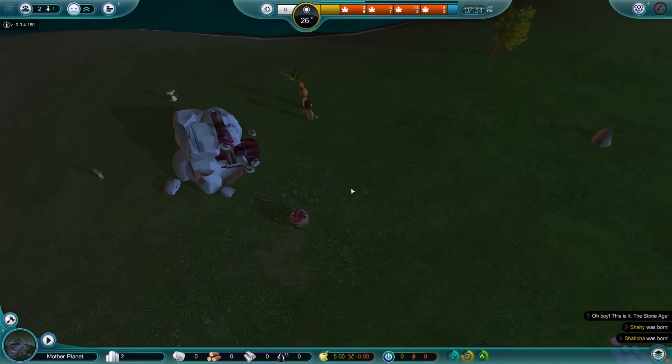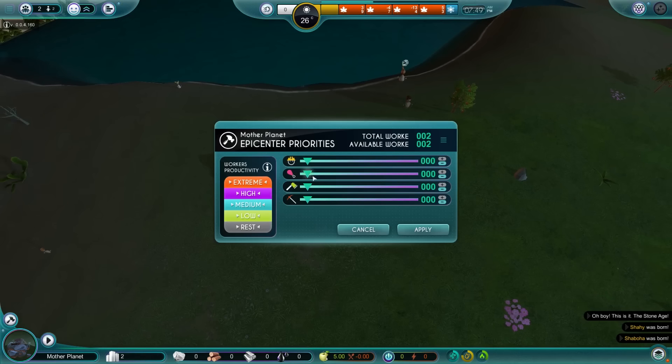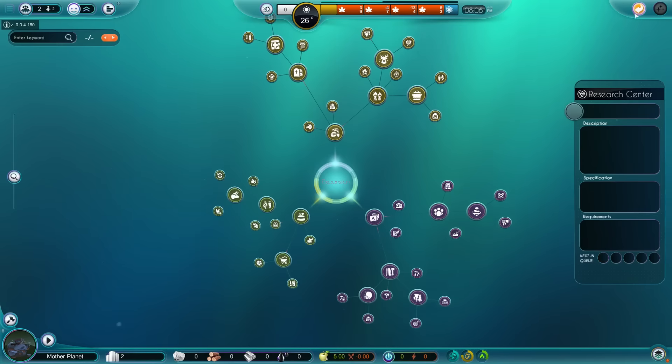Let's see how we start out — two babies, two people. Pretty standard. We're going to have one do the food and one do the wood, as of lately. And let's go to the research panel.